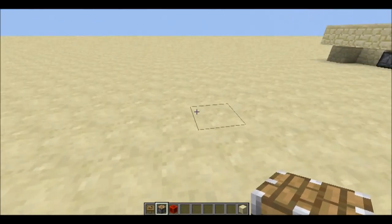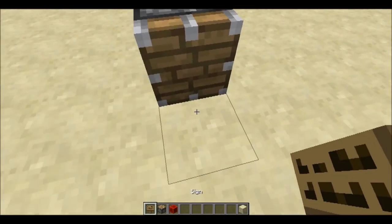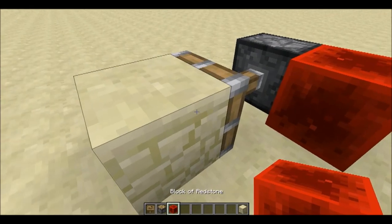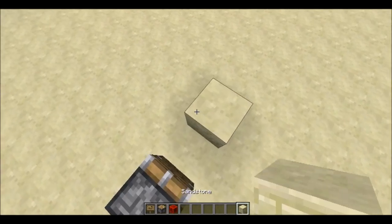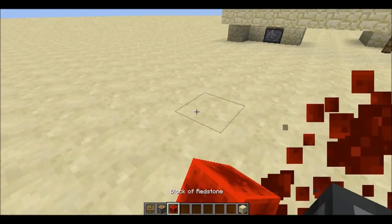Firstly, as we all know, Pistons push objects including blocks and entities. But in 1.9, it added a new feature where it pulls not blocks but entities.